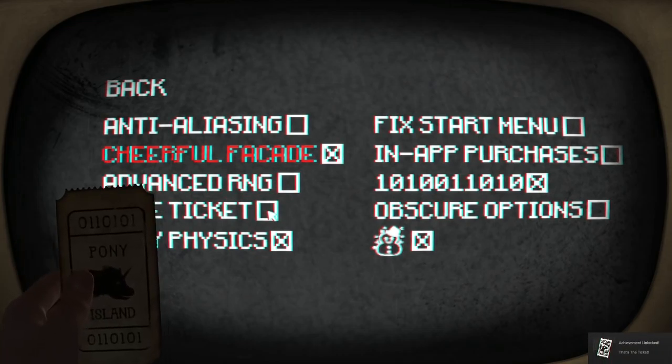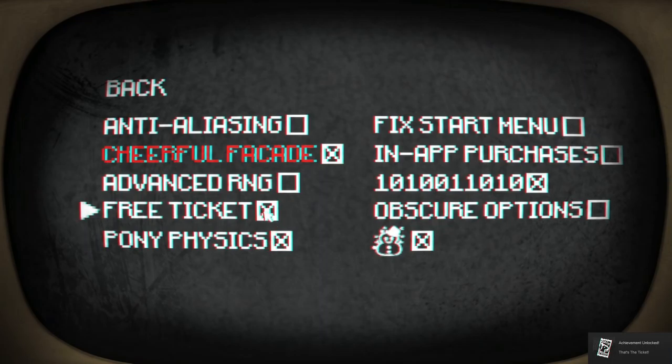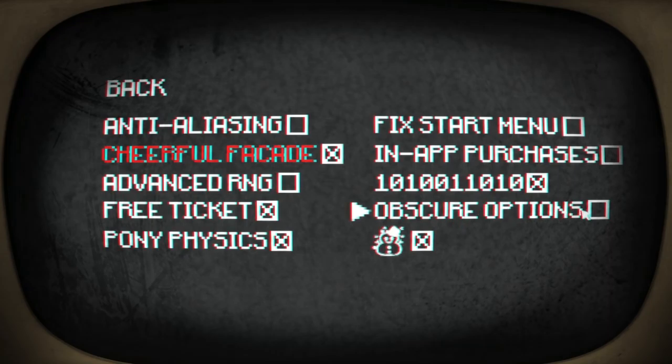Hey, we got a free ticket! Look at that. Pony physics. Is that a snowman? It looks like a snowman. Obscure options. In-app purchases. Fixed start menu. Oh, my back button fell off. There we go.